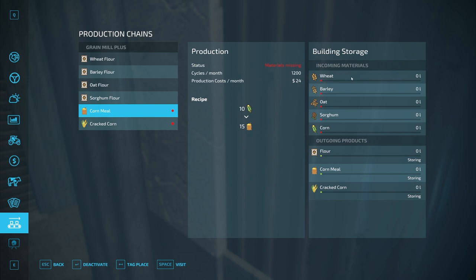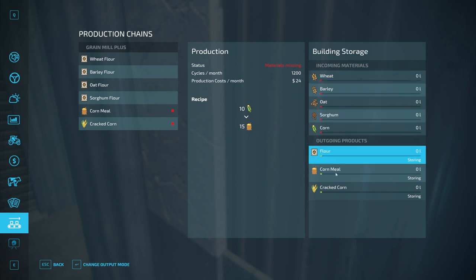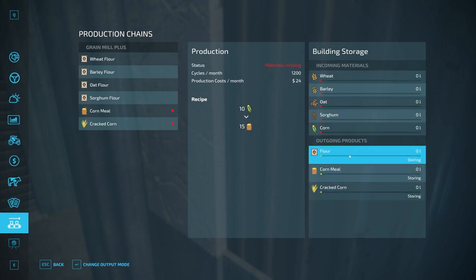The production cost per month is how much it charges you to run. Over here you can see your incoming materials — how much is stored in the facility — and over here are your outgoing materials. There are different output modes you can change at the bottom. Storing keeps them in the facility. Selling automatically sells the products but you'll take a price hit. Distributing moves them further along the production chain to another facility that requires those materials.